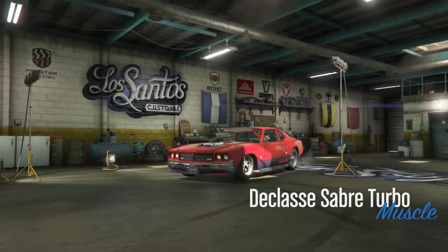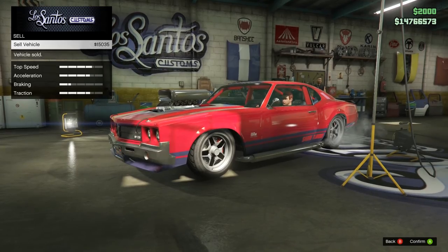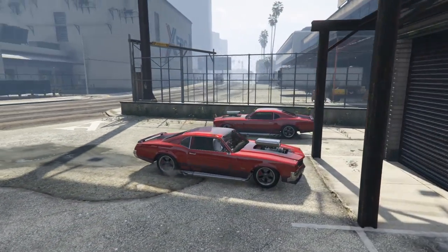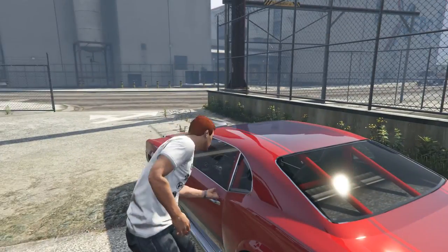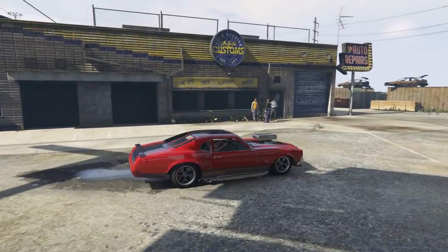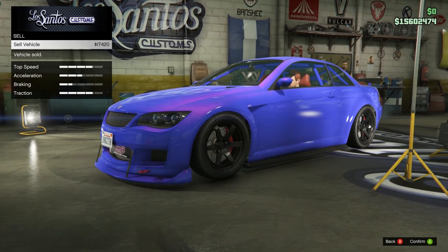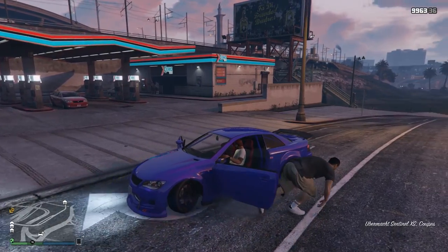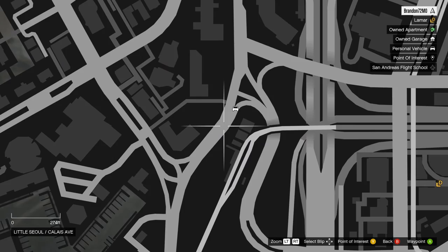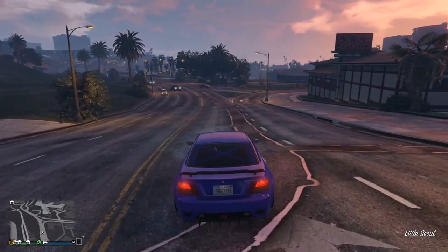Moving on to current gen consoles and PC, the resale values start getting higher. First up for new gen is the Formula Red Sabre Turbo that sells for $15,035 GTA dollars. These spawn between the in-game hours of 11am and 4pm at all three Los Santos Customs in the city, though I seem to have the best luck with the Los Santos Customs located down by the Los Santos International Airport. The Sabre Turbo will also spawn in a customized worn sea-washed green, but the green one only sells for $7,305 GTA dollars. Up next is the Slate Blue Sentinel XS, which sells for $17,420 GTA dollars. These spawn more frequently right at the Zero Gas Station on Calais Avenue. A yellow version of the Sentinel XS will spawn as well, but it sells for less, only bringing you $14,970 GTA dollars.